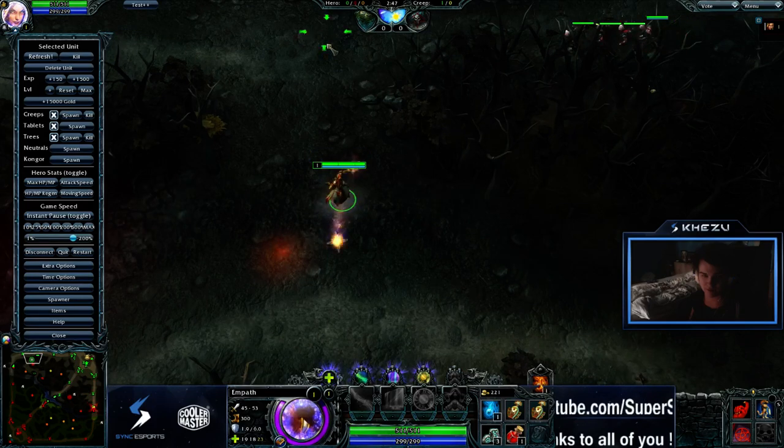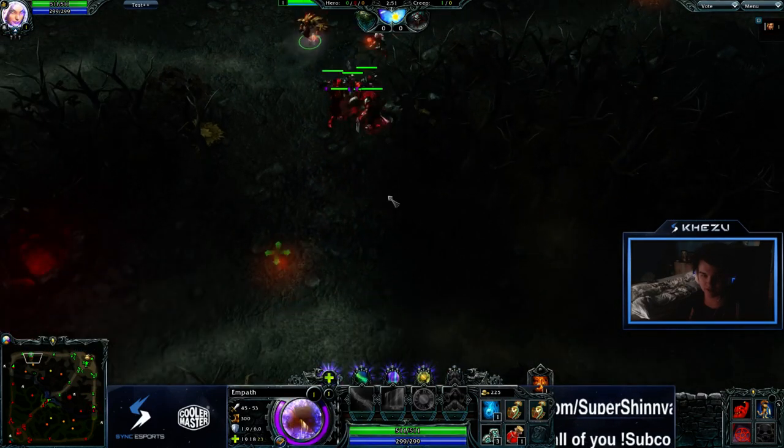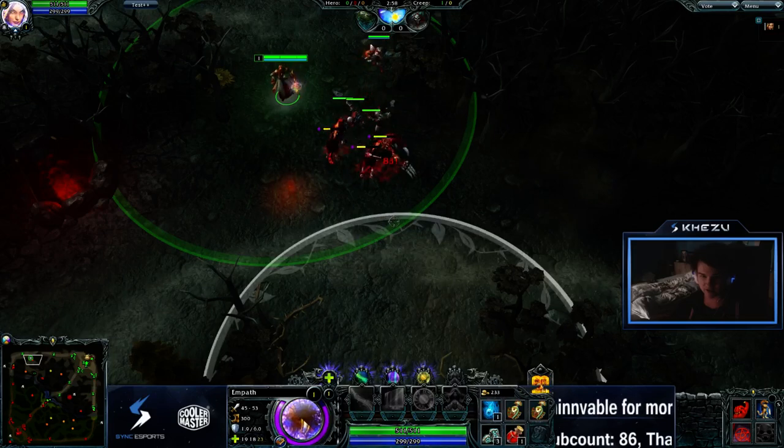Alright, you pull the wave. Now they attack each other. And as they run back, you want them to come back to you, so you're going to attack them again. And now they're attacking outside of the creep spawn.